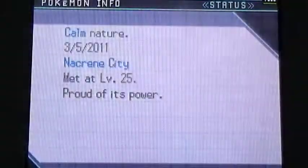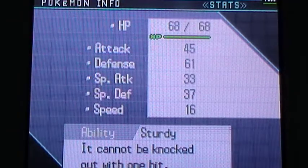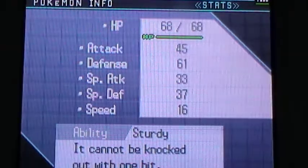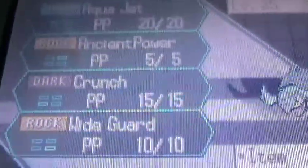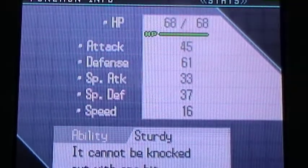Now I'll show you my Pokemon — there are its stats, and the Pokemon itself. It knows Aqua Jet, Ancient Power, Crunch, and Wider. It has no items and it is level 25.